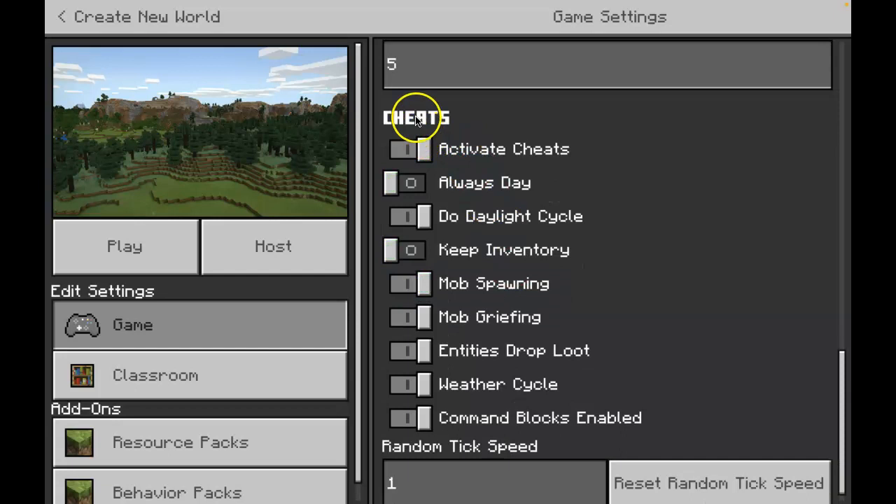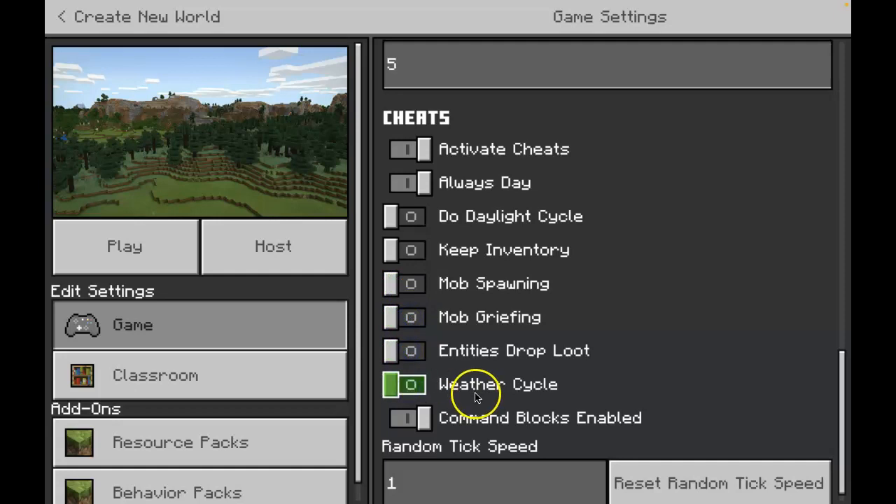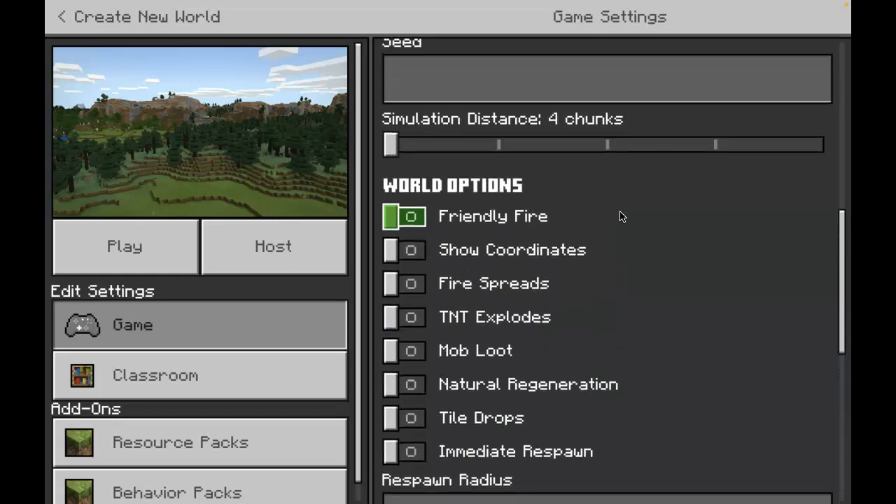Scroll down a little more and go to Cheats. We are going to turn on Always Day. These two just automatically changed, so don't do anything with that — these two are on. We're going to turn off the rest, especially the weather cycle because we don't want any weather to get in the way of building a house today. So simply keep these two on and all of the others off. Looking good.